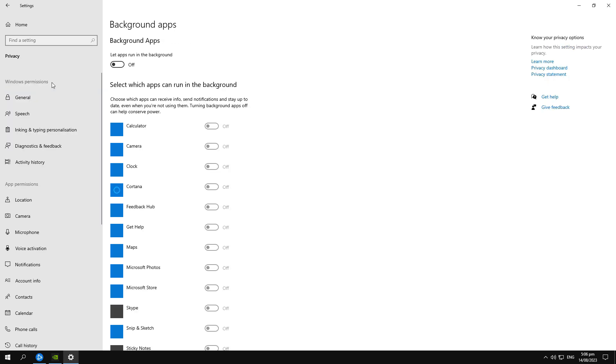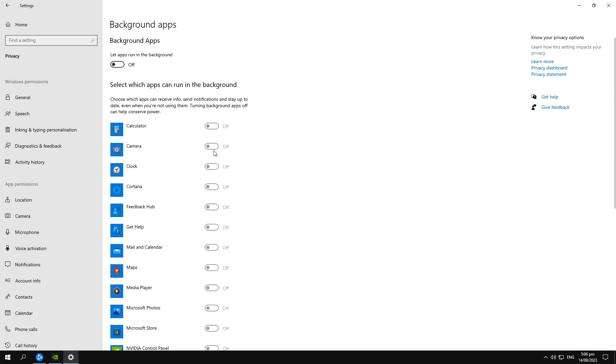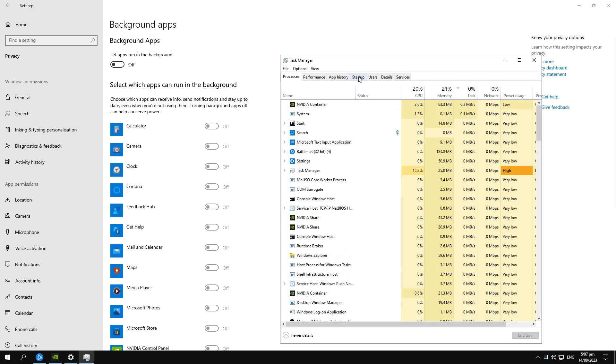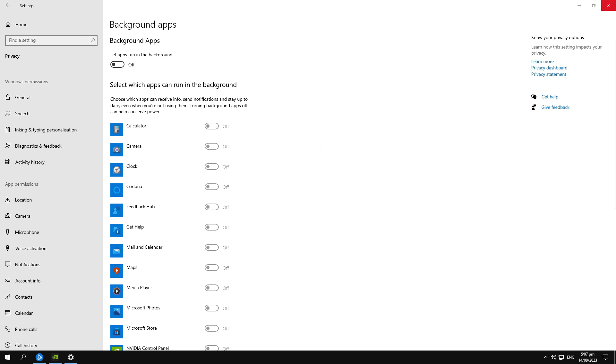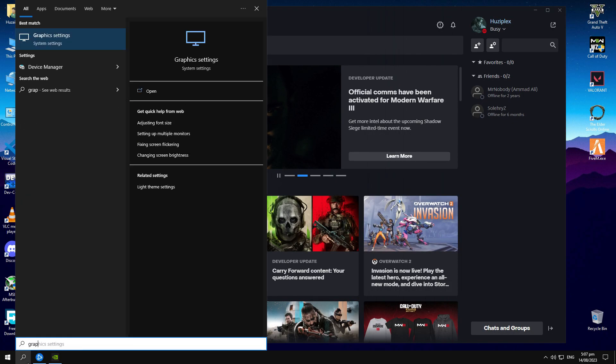Now search for background apps and turn all of them off — we don't need background apps running. Also do the same with startup apps: open startup apps by going to Task Manager, then Startup, and disable them. Now we will do some graphics settings — search for graphics settings in the search menu and turn on this option: Hardware-Accelerated GPU Scheduling.